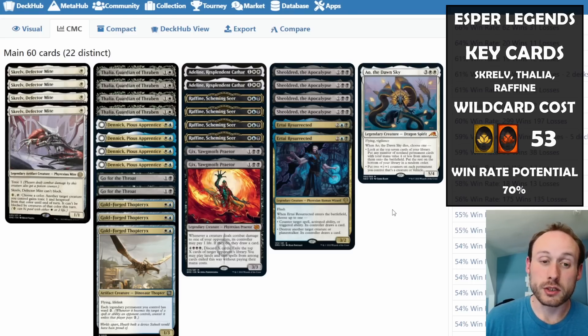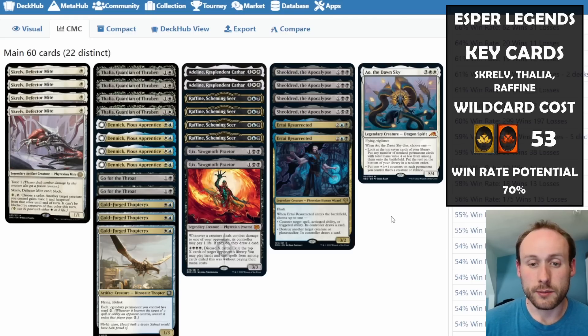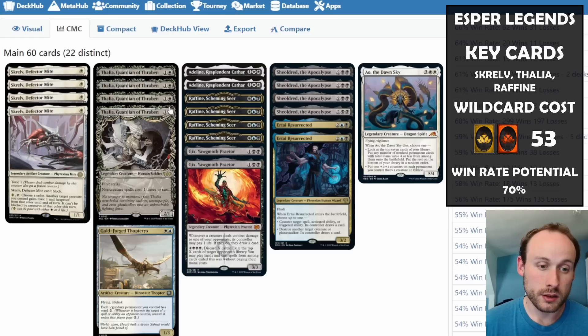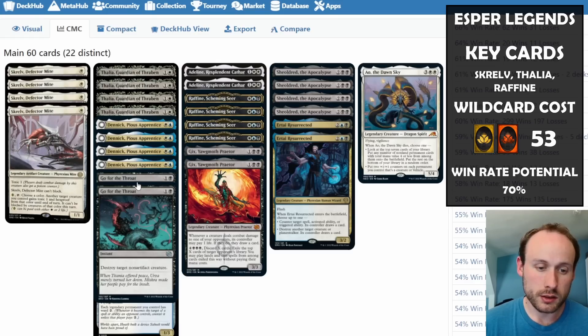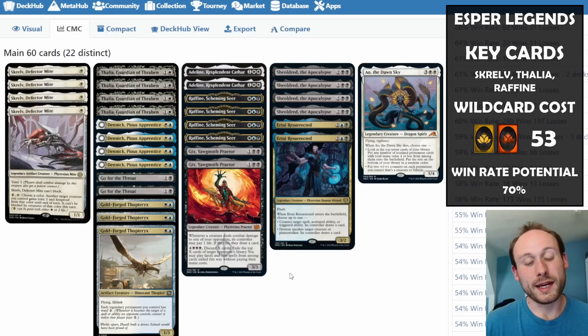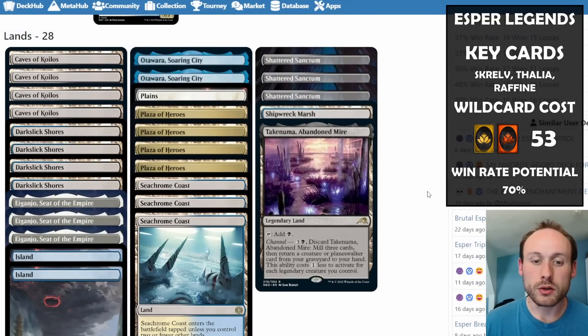With potentially lots of creatures out, Ao is going to boost everything massively — a really powerful deck. It's number 10 in the top 10 and quite expensive wild card wise. Ao, Ertai, Sheoldred, Gix, Raffine, Adeline — almost everything is a rare or mythic. The mana base is also expensive because with multiple colors you want rare dual lands or Plaza of Heroes.